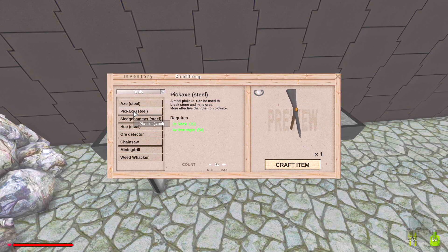I think we need to build some new tools. The iron axe and iron pickaxe we've been using have been great, but these new ones are steel, so they'll be better.